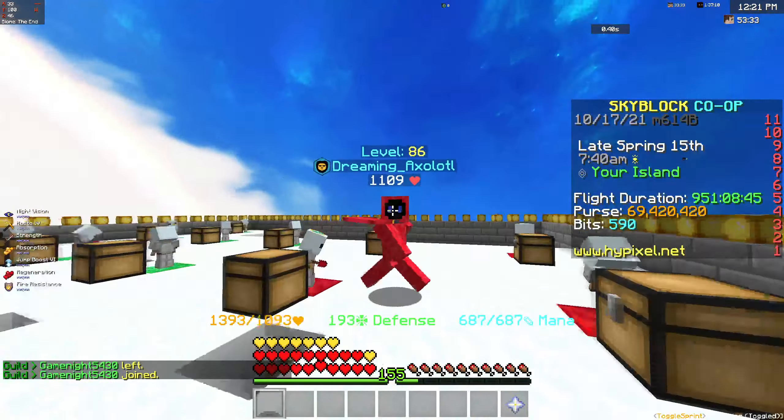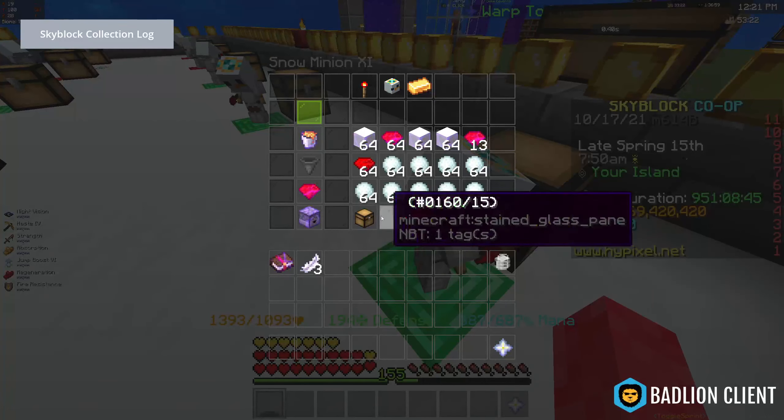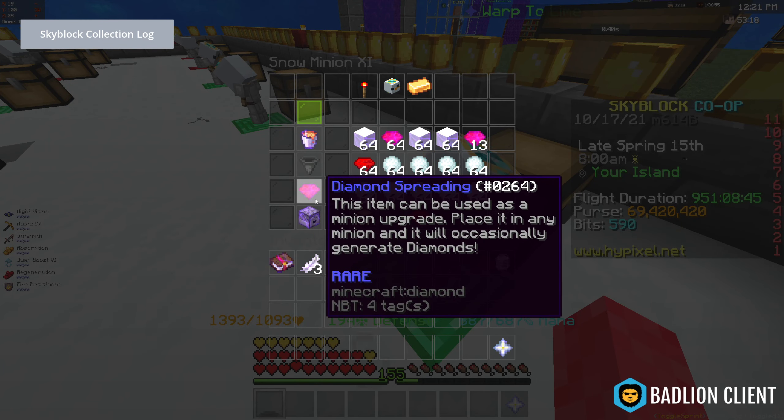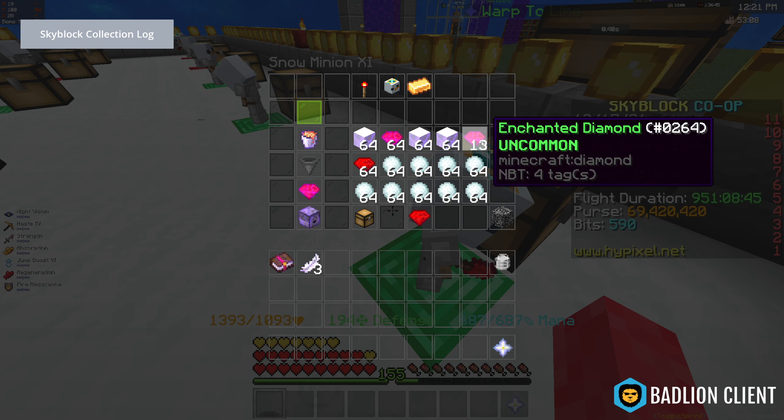Let's begin. First of all, snow minions are so good because of this little thing called the diamond spreading. You can see I have it right here. It's really easy to make — it's in the jungle collection and all you need is an enchanted diamond, which you can literally just get from here.